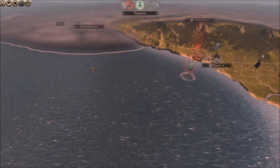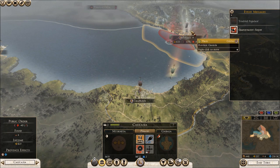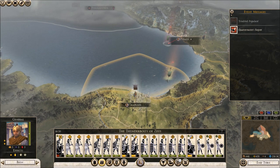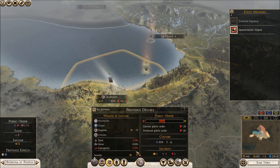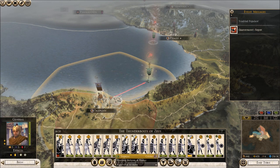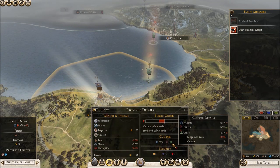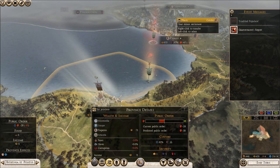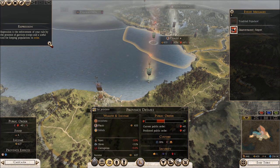Cultural conversion is at minus ten - we need to get some Hellenistic cultural conversion going. We need to build the right structures or spend about 1,500 to convert. The eastern culture is going up but we should be nomadic or Hellenistic - not eastern. We'll try to sort that out. For now we're safe enough from Trapezus attacking us, and we need to try and get more settlements. We've only got one of each and haven't got a province capital yet, so we need to build up forces to attack that.